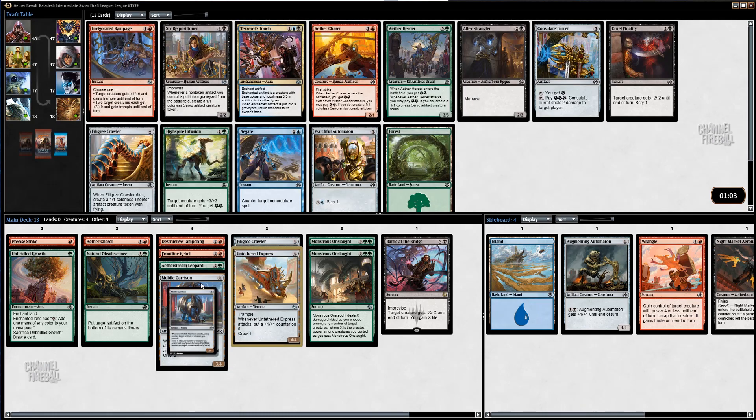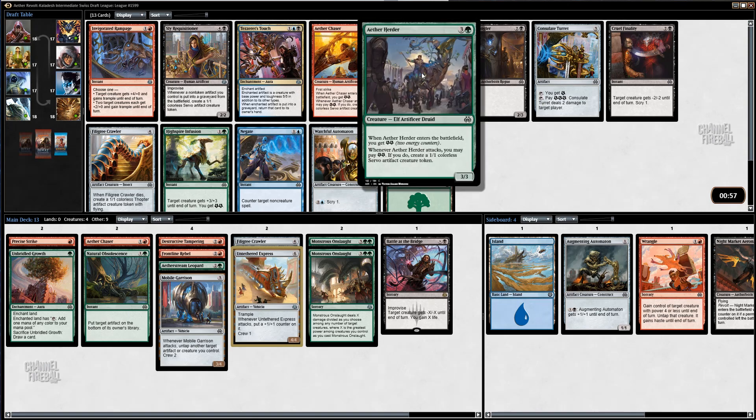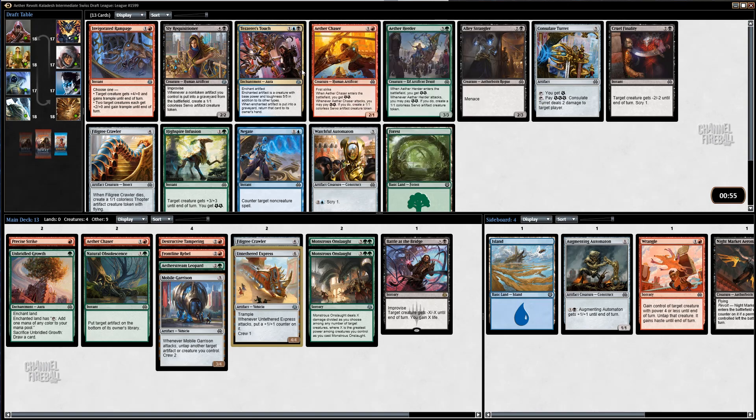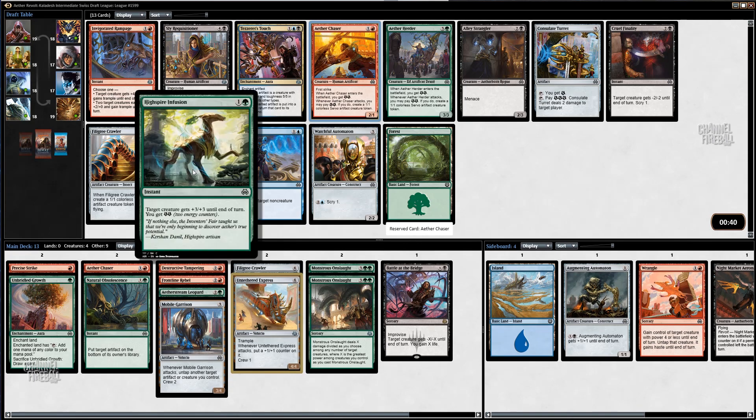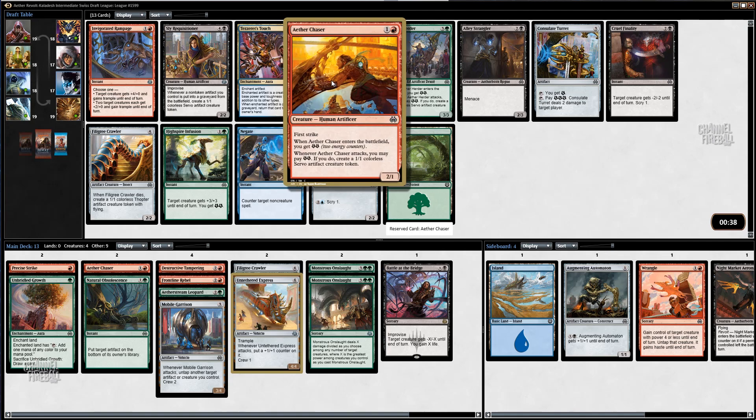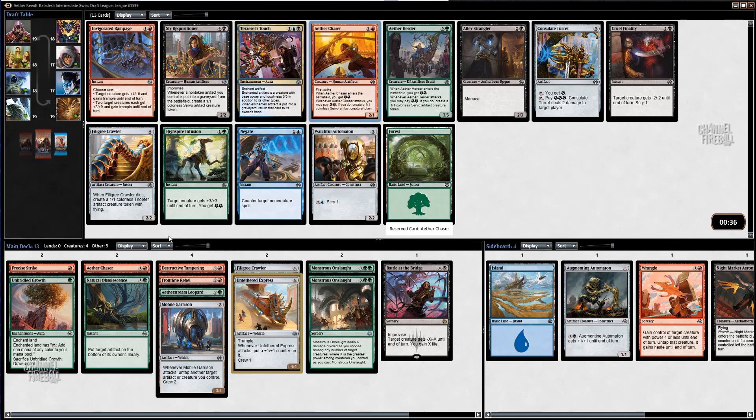It makes me less likely to play Garrison just because I don't want to play too many vehicles. That's the energy guy there. I think I'd still rather take this. Even though I have these double Onslaughts, I still want to just take the better card. That's pretty much all that I really care about in this pack. I wouldn't mind getting one Highspire Infusion, especially if I get more of these servo energy guys — then I'll take a couple of those if I can get them.